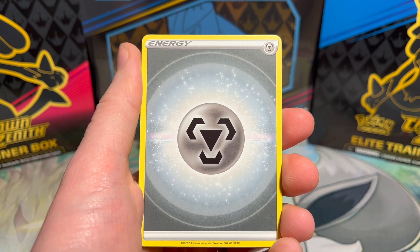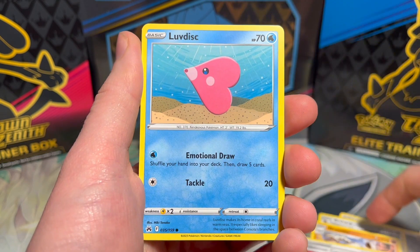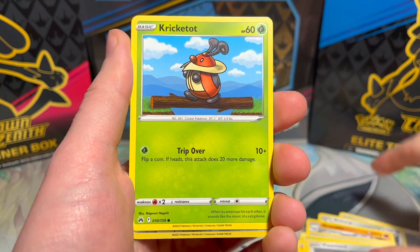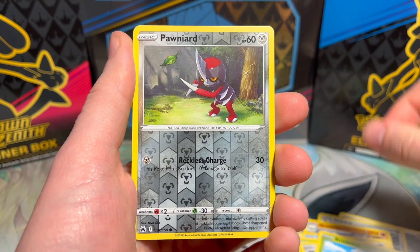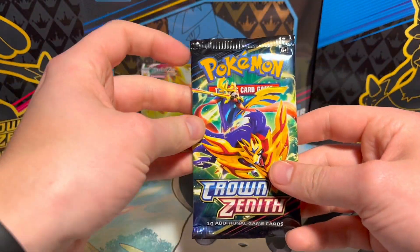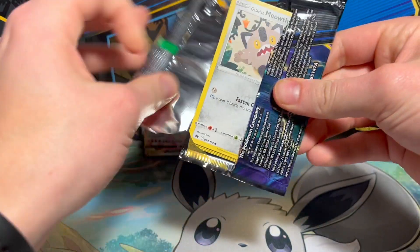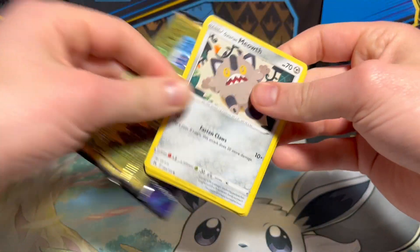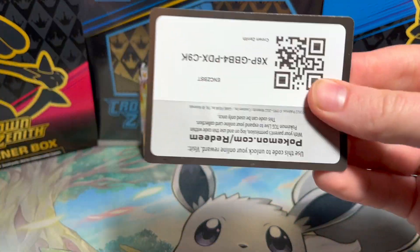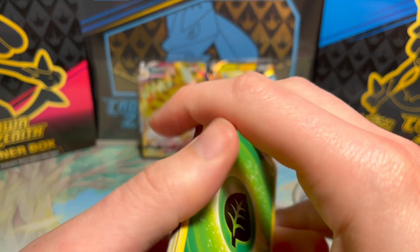We have a steel energy. I have also yet to pull a gold card, which would just be fantastic. Everyone loves the gold cards, they're so much fun. There's a Pawniard and on the end a Pangoro. The golds are so pretty and they're all pretty expensive too, which helps.